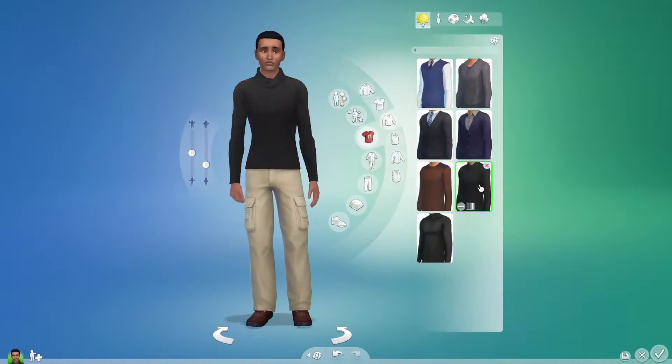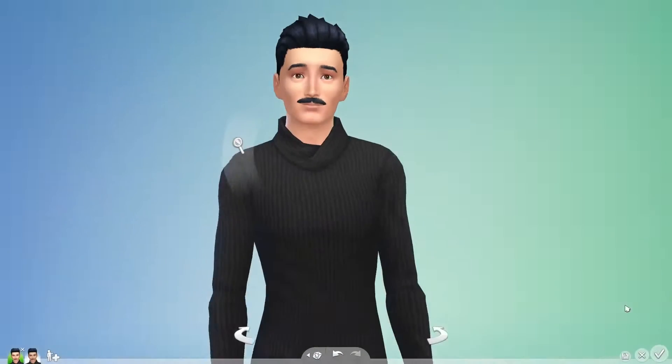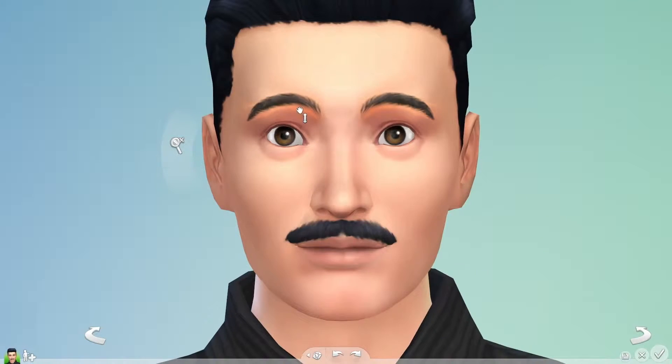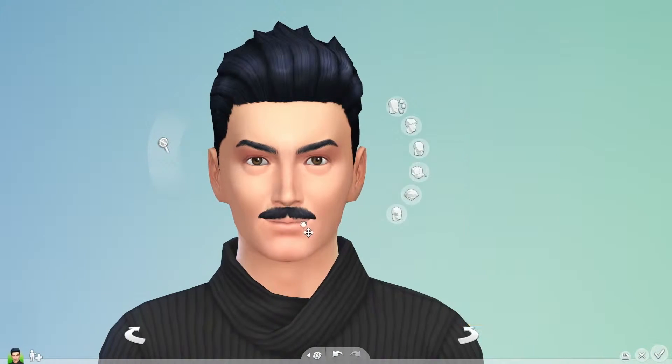Bella's looking good, and I can create her husband Mortimer in just a few clicks. But I want to go deeper. In detail mode, regions are highlighted, letting me know exactly what I can tweak. I can really finesse the appearance of my Sims. With this level of control, I begin to bring out their personalities.